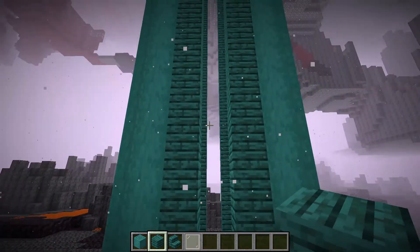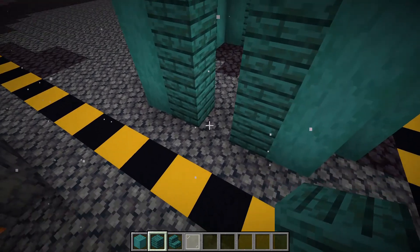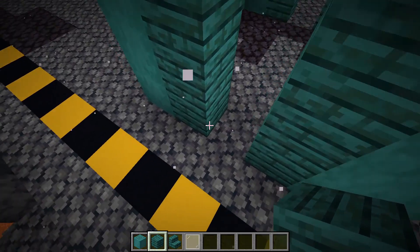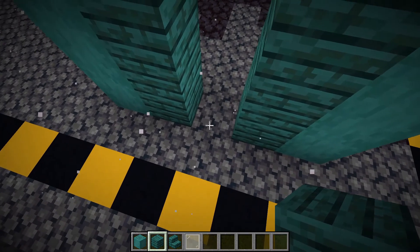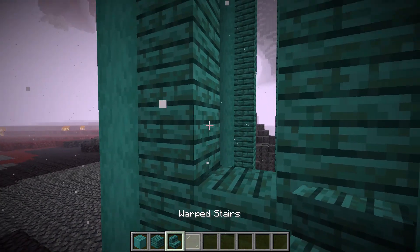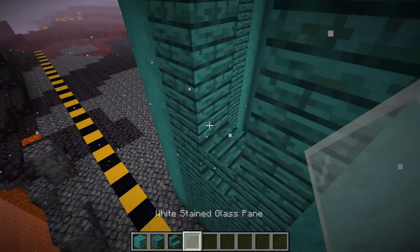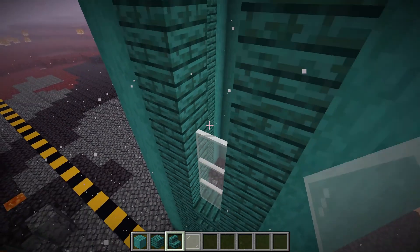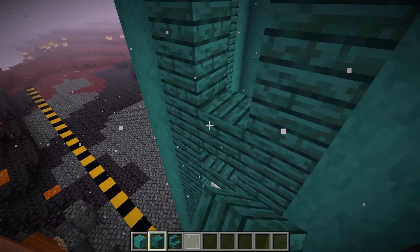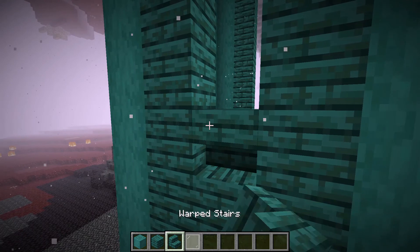We're going to be doing the windows and the wall intersection. It's going to be the same on each one. It goes: four warped planks, one upside-down warped stair, then one, two, three white stained glass panes up, then one upright warped stair. From there, get your warped planks — one, two, three — then an upside-down stair.